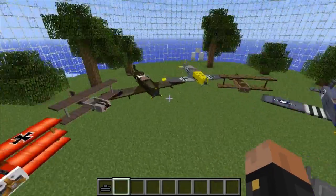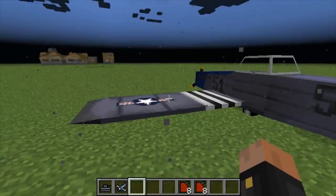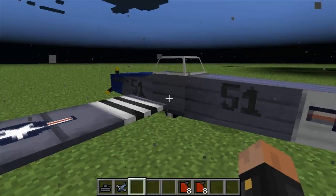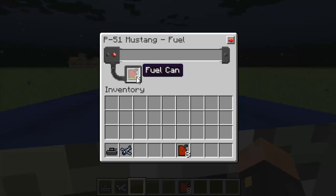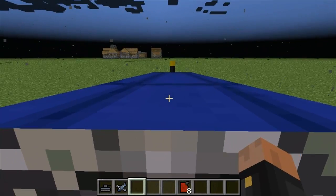Flan's Planes Mod totally changed. Instead of using coal as fuel, now you have to make yourself some fuel cans. Let me go ahead and right-click inside a plane and press R to open up the inventory, go to fuel, and place some fuel. You'll notice it's going to start pumping up and start working, and you can now ride the plane with ease. It's so simple.